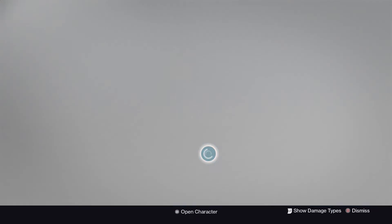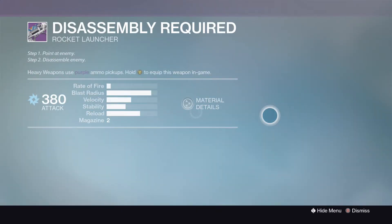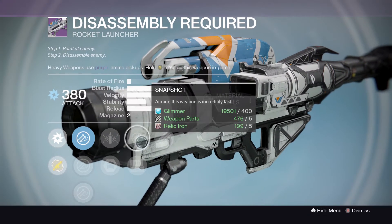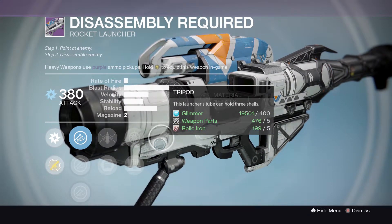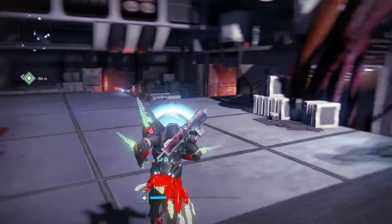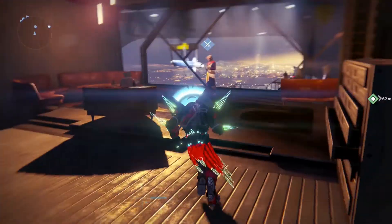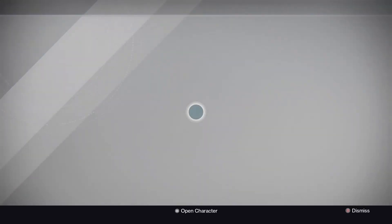Disassembly Required rocket launcher: Aggressive Launch, Smart Drift Control, Hard Launch, Vacuum, Army of One, Snapshot, Field Scout, Tripod - this launcher can hold three shells. That wraps up Roni and the Vanguard. Next up Future War Cult, then we'll check the Vanguard bounties and Crucible weapons.